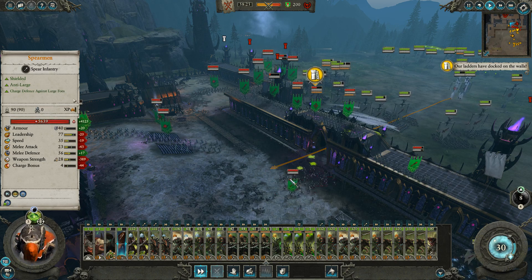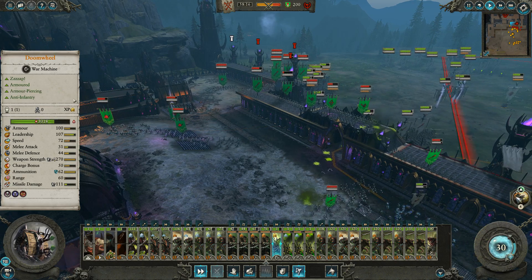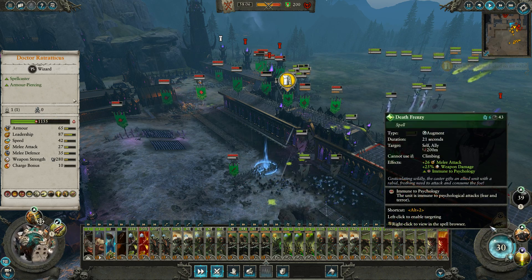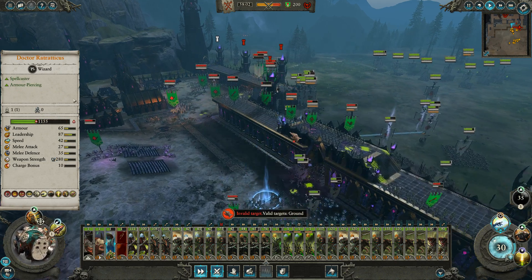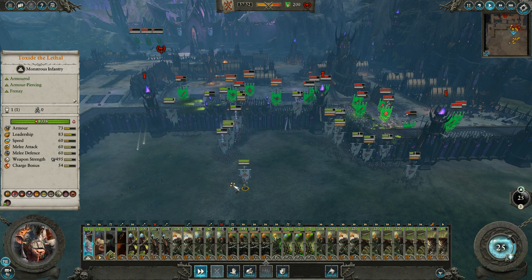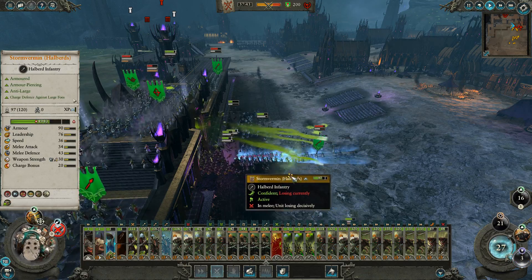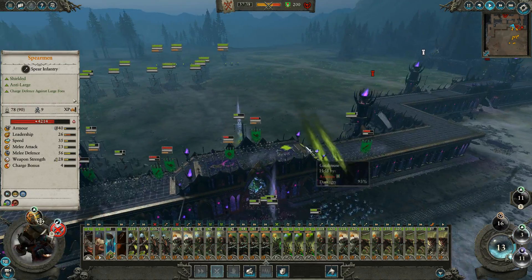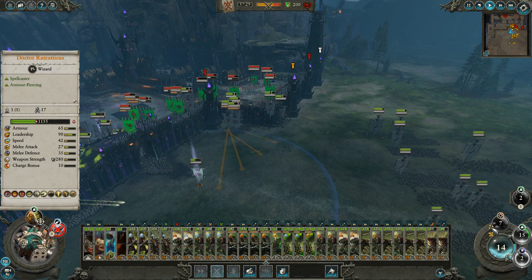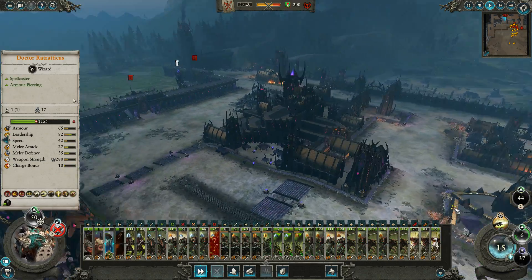Because if my Storm Vermin can get through, that's really going to help us out. You can charge through here. Let's drop a lightning there — they're pretty much perfectly positioned for me to do that. You guys can get a little buff. I'm suffering a little bit with my framerate here, sorry about that. We threw that gate en masse, actually — that's really nice.